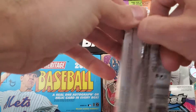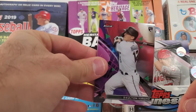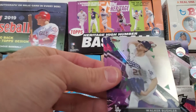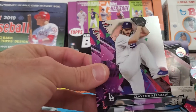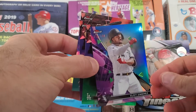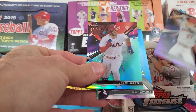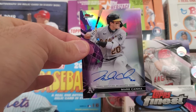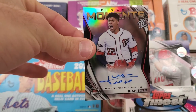Final pack of 2021 Topps Finest Baseball: Dalton Varsho rookie, Ronald Acuna Jr., Walker Buehler — and that is a refractor — Clayton Kershaw, and we finish it with Chris Sale. To recap the serial-numbered cards: Eloy Jimenez, Cabrera Ruiz, Mike Trout, and Bryce Harper. And for the autographs: Oakland Athletics' Mark Canha, now with the Mets, and a Finest Moments of Juan Soto — great emotion shot of him, too.